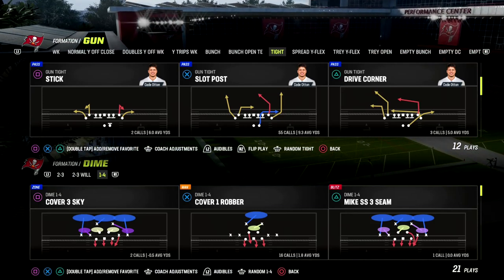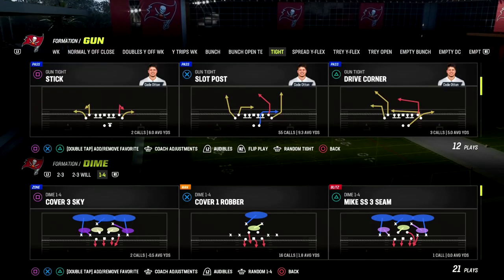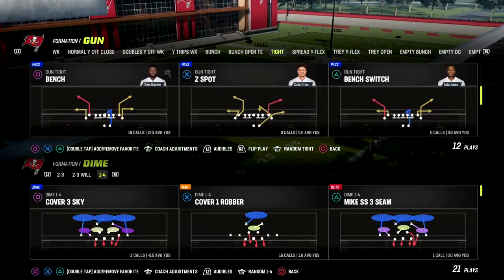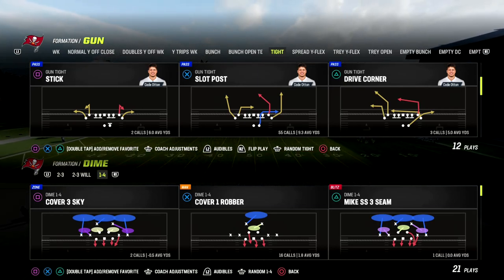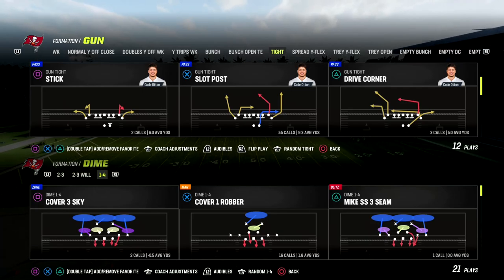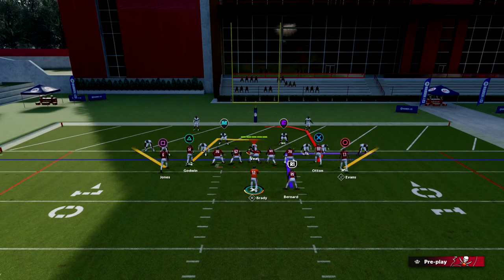Gun Tight is really powerful inside the five and inside the red zone. I wanted to share my favorite play right now for any kind of two-point conversion. This is really, really powerful. The play we're going to be utilizing is Slot Post out of Gun Tight. We've got a couple different variations — I'm going to give you two setups that I think are really powerful for the red zone. Slot Post out of Tight is quickly becoming one of my favorite plays.